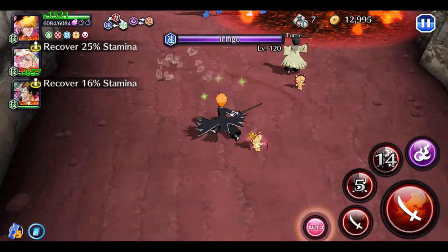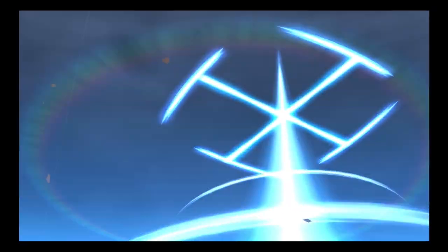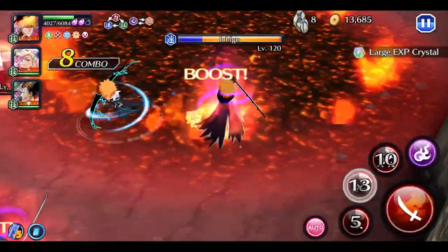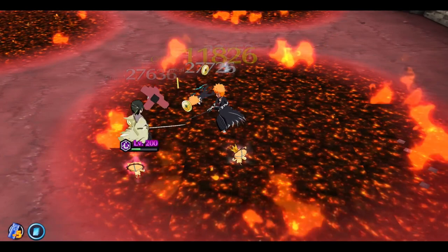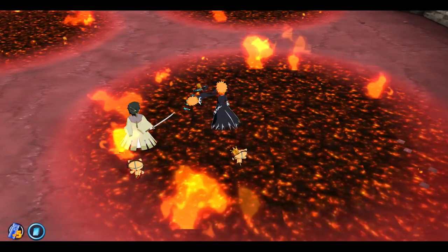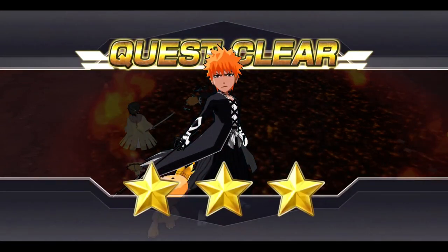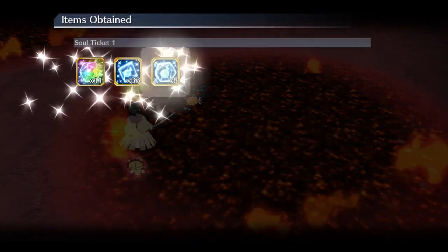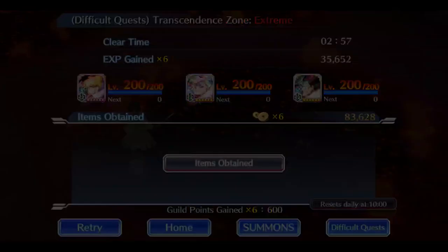This Ichigo final boss can one-shot you, which is why I tell you to bring not only an ally but side units. We bring him to half HP and skip the ultimate. They've already started offering compensation surprisingly fast — all the hogyokus. Just hit retry and continue farming.